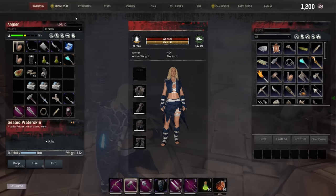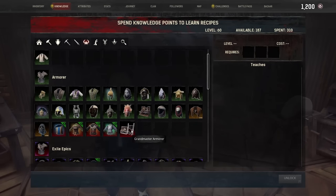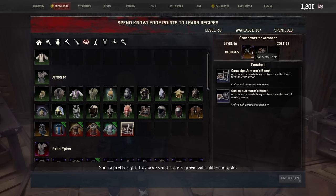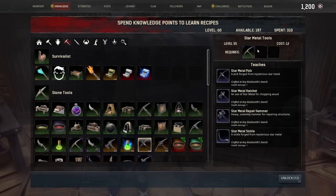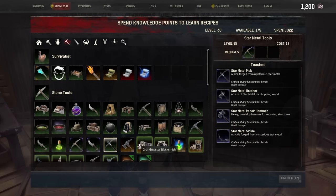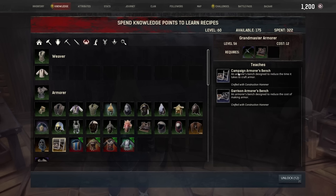Unlock the grand master knowledge — we need to go to knowledge, then armor, and here's the grand master armor. As you can see it's red because we have prerequisites — star metal tools. So back to survival, star metal tools, that needs hardened — we've got that, learn that. Back to armor, armorsmith. Now you can see there are two benches: the campaign armor bench reduces the time it takes to craft armor, and the garrison armor bench reduces the cost of making armor.